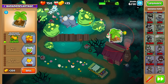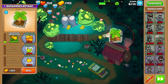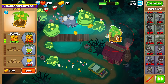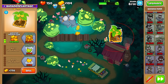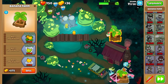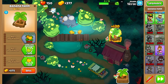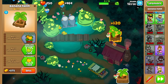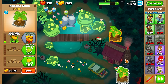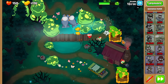At this point you can start upgrading your banana farm to increased production and greater production. Place down one more farm and upgrade that farm also to increased and greater production. Place down one more farm and upgrade that farm also to increased and greater production.